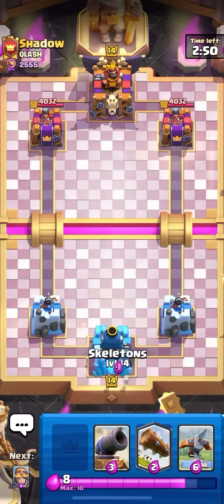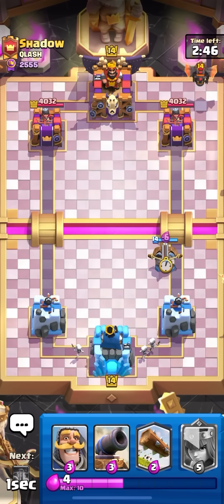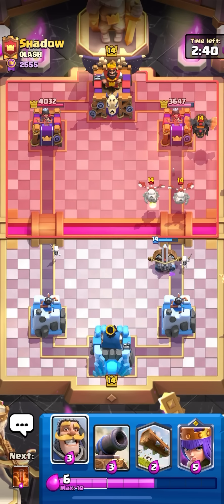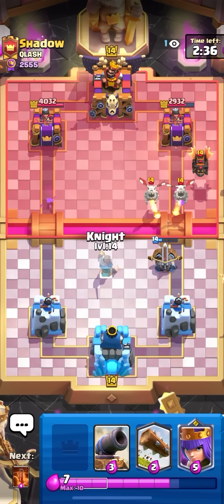Okay, next game — facing Shadow. I'll just go for skellies in the back here to cycle. Lava in the back — okay, this is gonna be one of the bad matchups because poison is gonna be kind of bad. I feel like fireball would be a lot better here, but I'll try my best. I got the skelly drags out, that's kind of good, because now I can kite them away and then probably play the queen on the balloon if I have to.